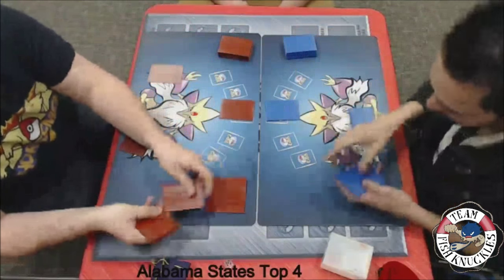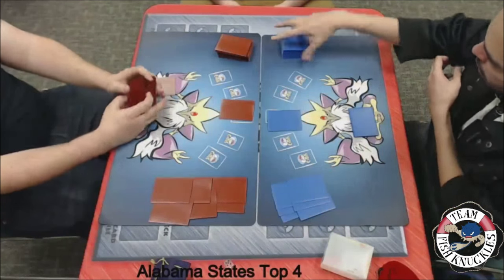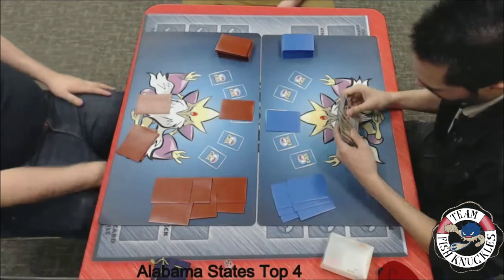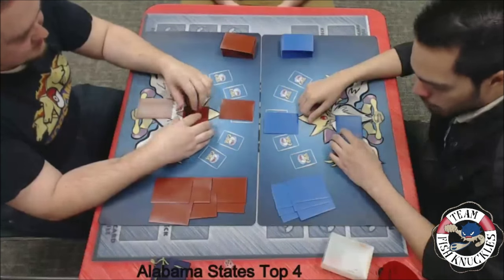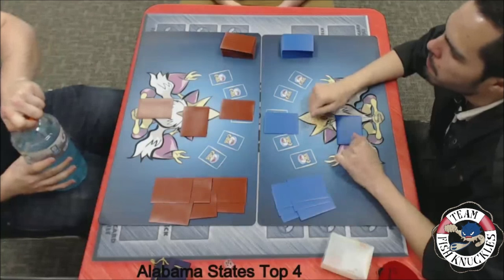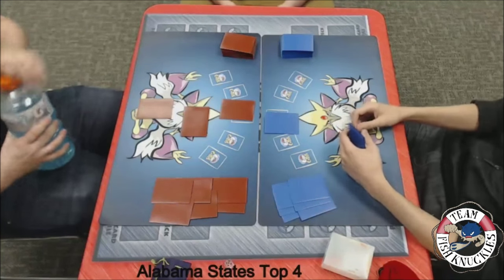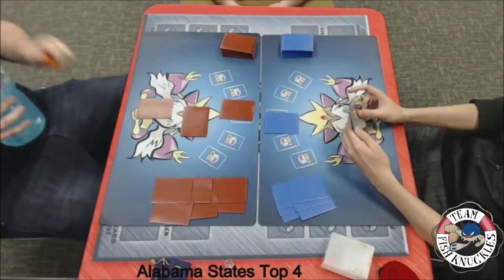We're going to see both players set up and see what's going to happen. Can Jose have a better time flipping coins? Last time he was not very successful flipping his coins — both with Crushing Hammers and the Slowking. Hopefully that changes and gives Jose the favorable outcome. Who do you want to win? Do you want Mega Rayquaza or do you want Seismitoad Slowking to take the Top 4 win?